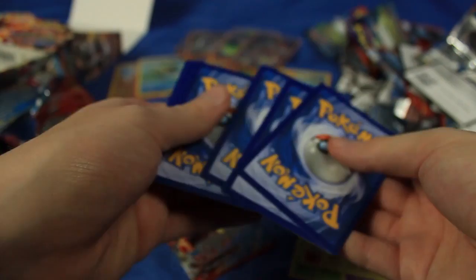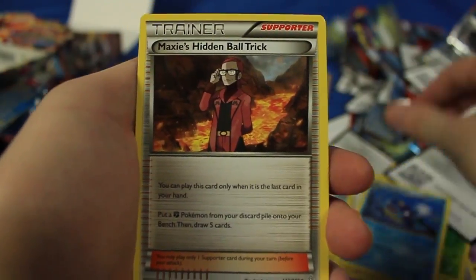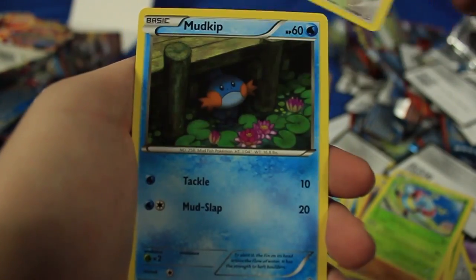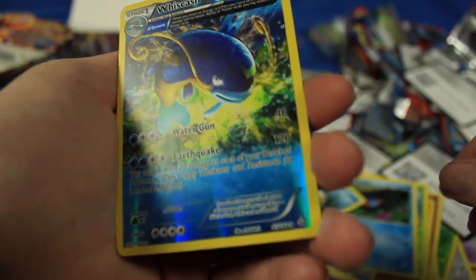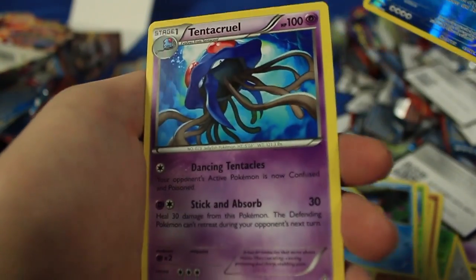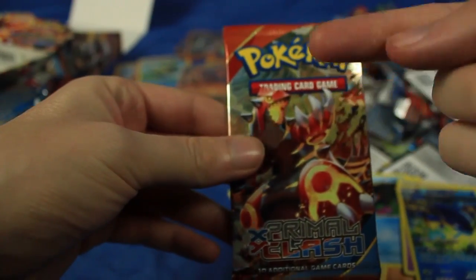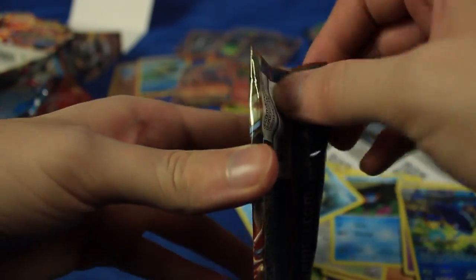So let's go check out what the last good card is - it might be in this pack or the last one. We have a Whiscash, Maxie's Hidden Ball Trick, Rhydon, Nosepass, Volbeat, Spinda, Mudkip, Phoebe. Reverse Holographic is a rare Whiscash. And the last card of the pack is a Tentacruel, regular rare. So the last good card, assuming my math is correct, should be in the final pack.